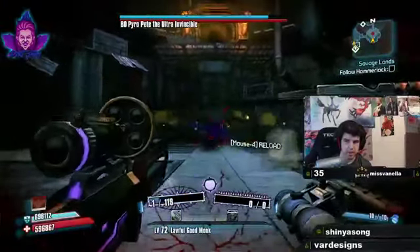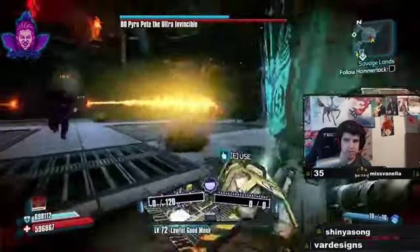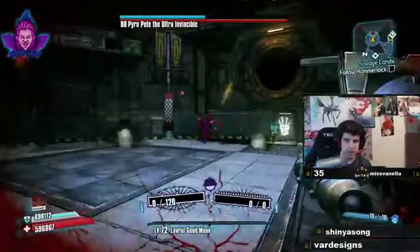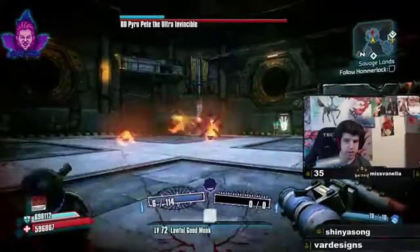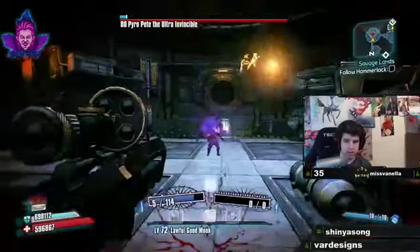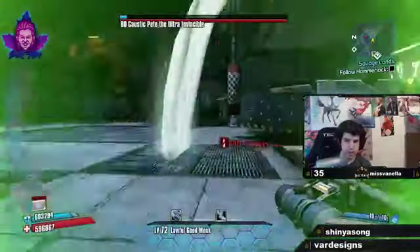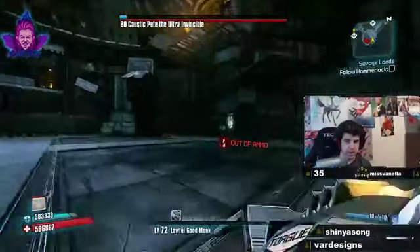The trick and build I'm using - it's been used many many times in the past - is pimp-ahab, and it's very very easy. It's good for if you want to solo the invincibles. As of right now I have Pyro Pete, Hyperious, and Pyromorphous all on OP6, all soloed at the moment with this build just because it's so damn good. The way it works is that the Pimpernel takes damage from the Ahab and tosses it into the shot, plus the Pimpernel is also its own slag device.